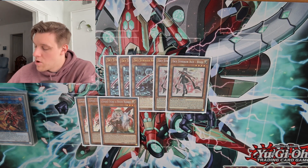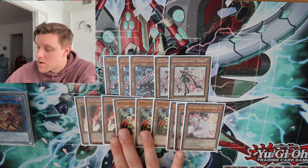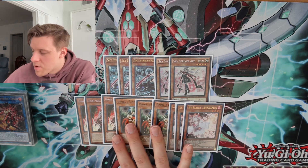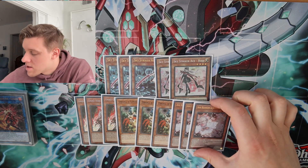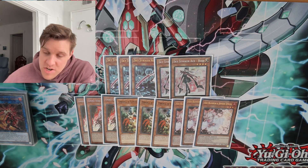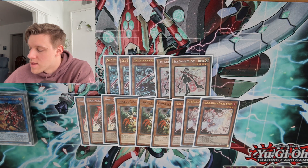We need to see our starters, and then hand traps for days. We have triple Ogre, triple Droll, triple Ash. Ogre is for Purrely and Samurai. Droll is for Purrely and Samurai and just generic competition — gets hit by Droll a lot, especially if people are playing Prosperity. Drolling on Prosperity is kind of nice because they usually Prosperity into another searcher. Ash is for the whole Branded thing — Branded is still good. We don't want to get hit by Branded Fusion and lead to a Puppet lock and all that kind of stuff. Puppet lock isn't that bad against us, but we still need to avoid that if possible.